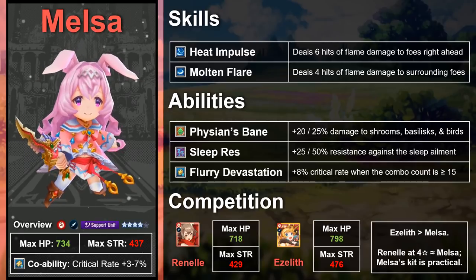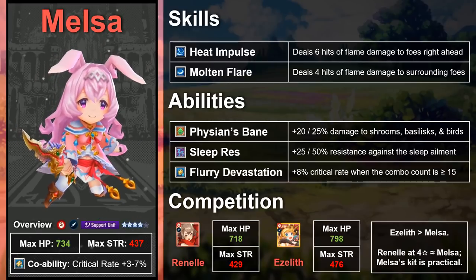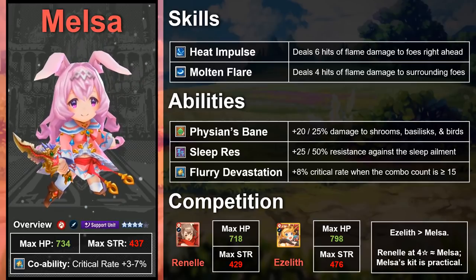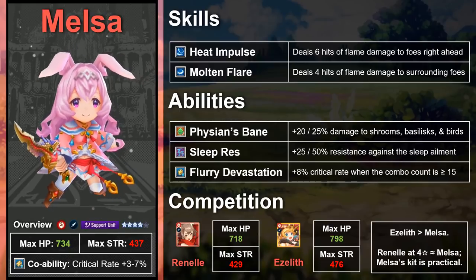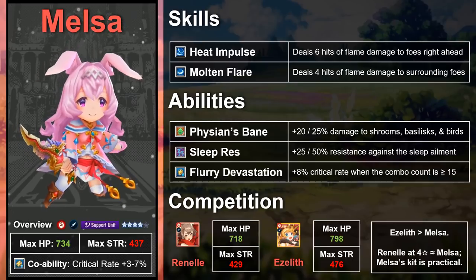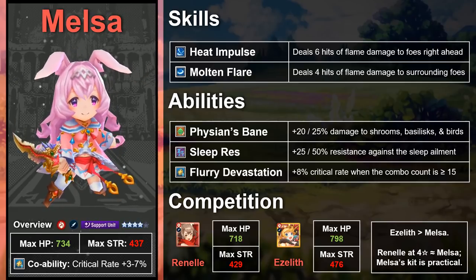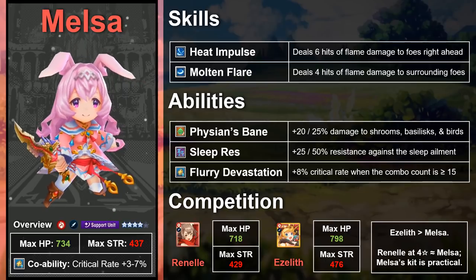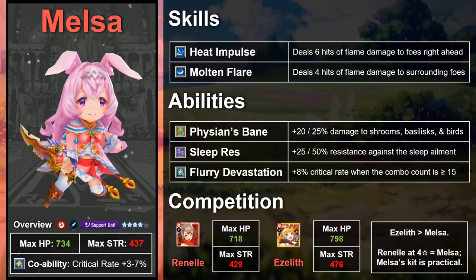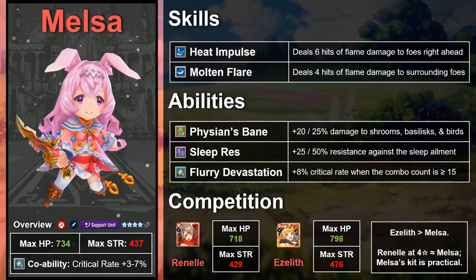The other slightly questionable thing about Melsa is her skill and ability kit. It isn't bad, but it makes you wonder how her support role comes in, since none of her skills buff, debuff, or do anything but damage. Coupled with Melsa's abilities — which up damage to physions, grant sleep res, and raise critical rate with a high combo count — it almost seems as though Melsa should have been an attacker, just like Celliera.